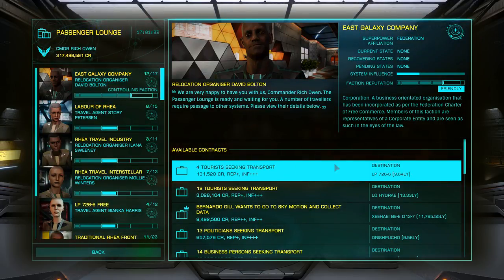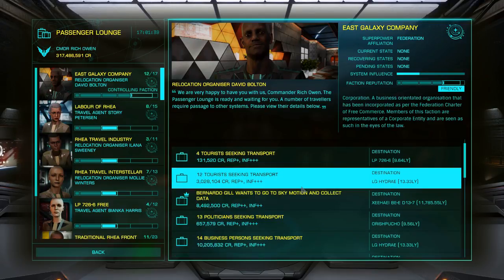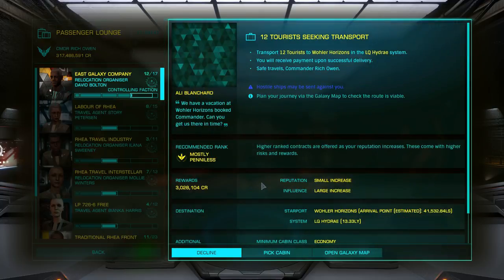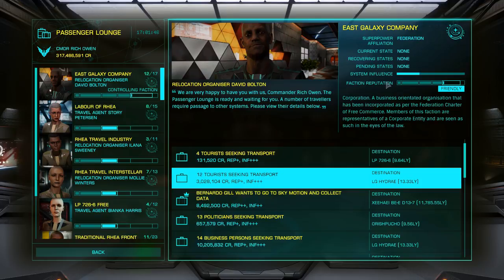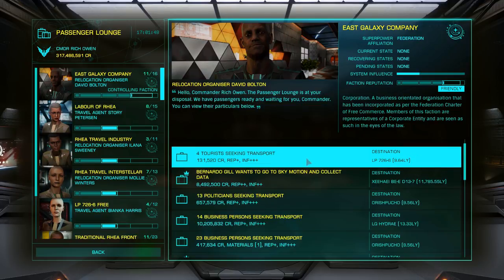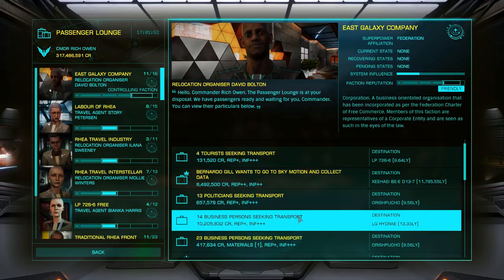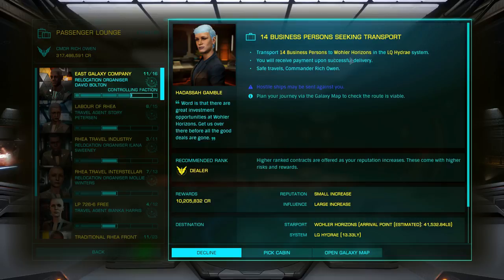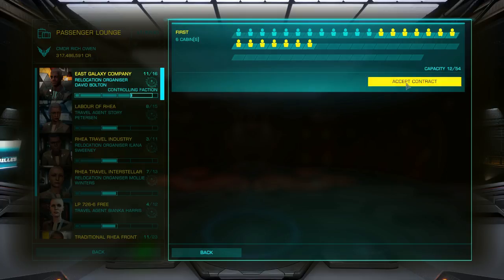So we're going to see if we've got any more passengers seeking transport. A couple there for a couple of million — we'll have that, thank you very much. Pick a cabin — you can see they start to fill up pretty good. 14 businesspersons seeking transport — we'll have that, 10 million! Get them in the cabins and get them in quick.